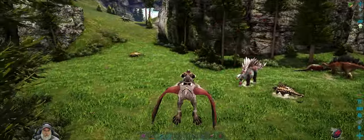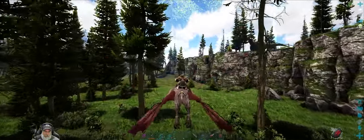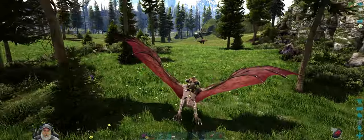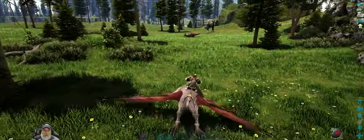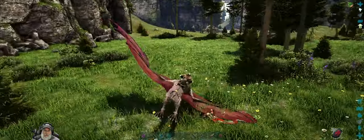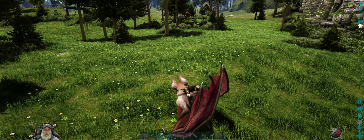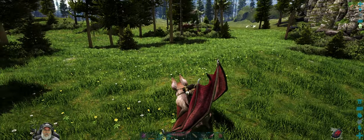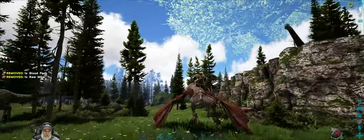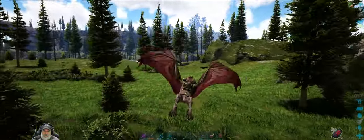Not too worried about these guys over here. Where'd the Rex go? Oh, he's way over here now. Why don't we build the cage right about here? I just don't want him to come over here while we're building it, so let's build it over here.